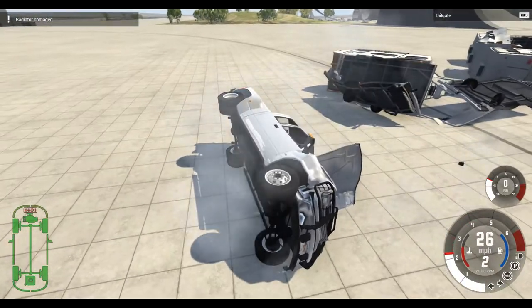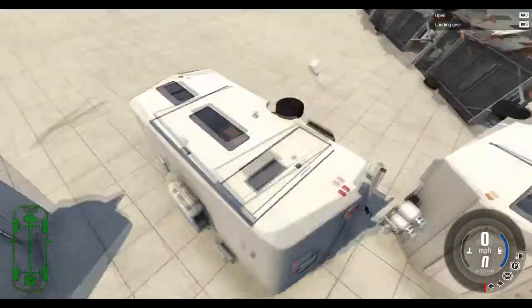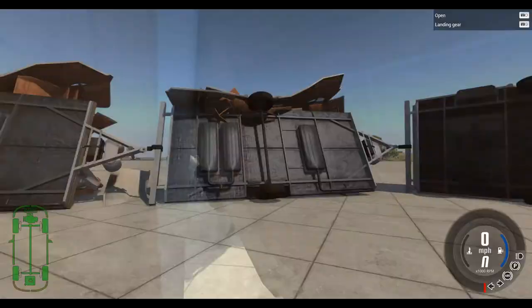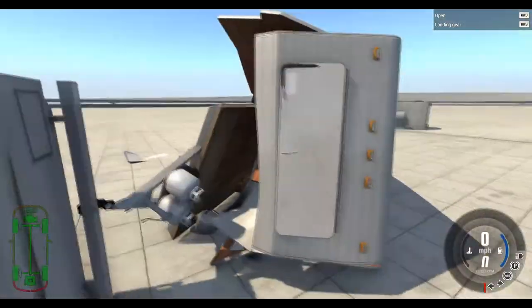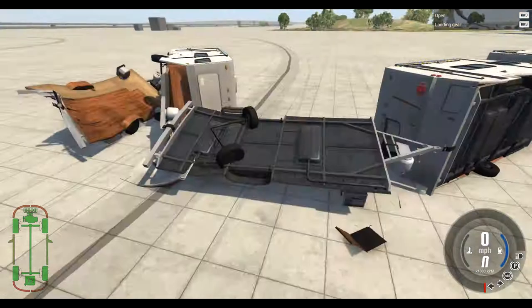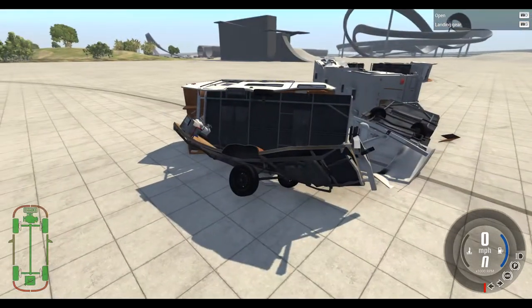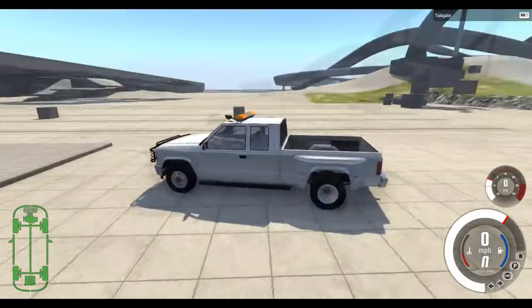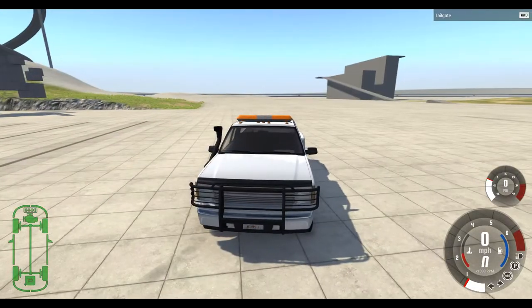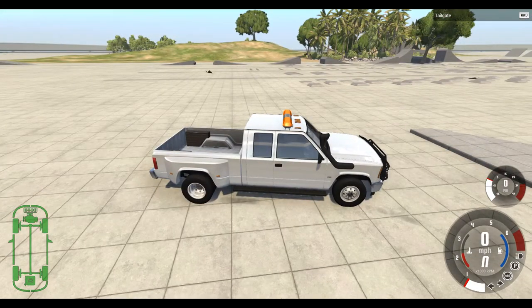It doesn't look like we can actually separate them - they look like they're together, they're not coming apart. But now it's just a massive wreck of caravans. We're going to go back to the pickup. I don't think we're going to do any more towing with the caravans.